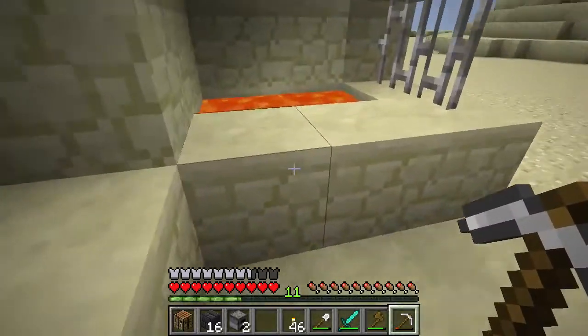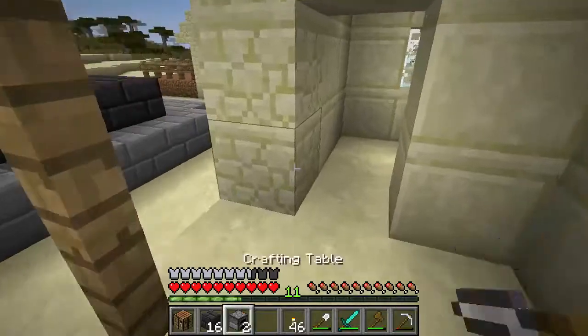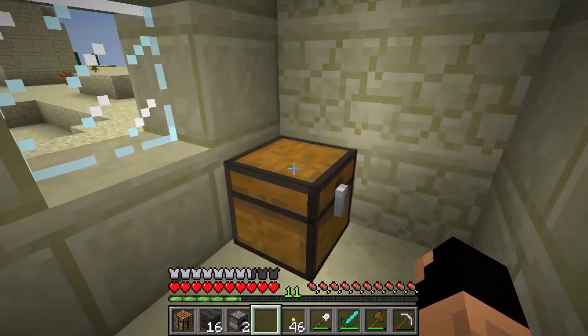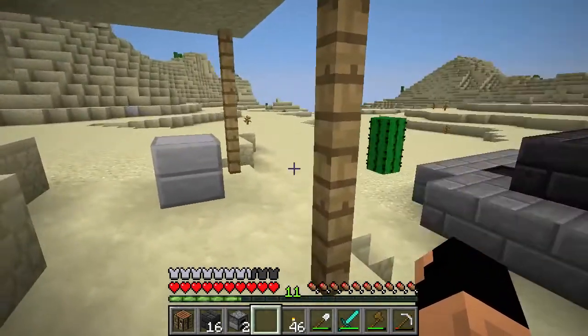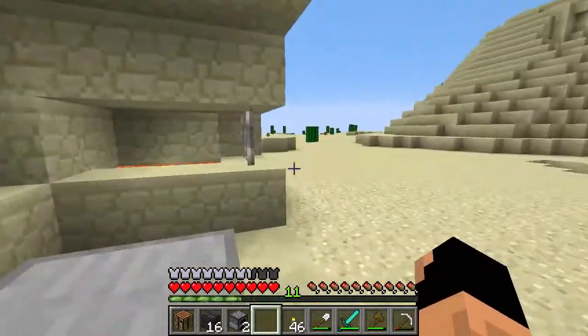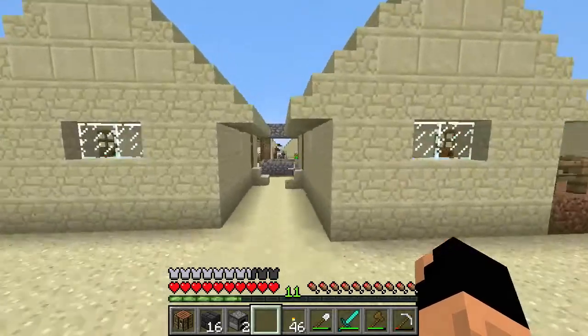We should have brought those buckets — now I'm mad. We could have more lava, but we'll just go get more if we need it. Let's check this chest in the blacksmith's area — a chest plate, bread, and an apple. I believe iron and gold can be re-smelted in the Tinker's smeltery, so hopefully we get some iron out of that. Eight iron would be pretty cool.